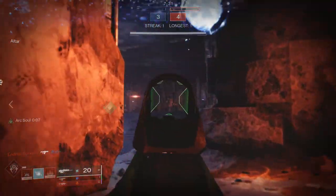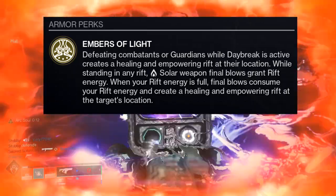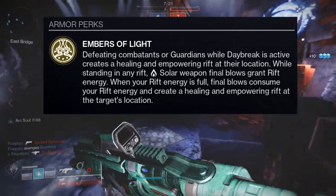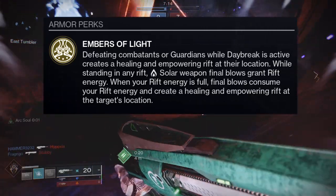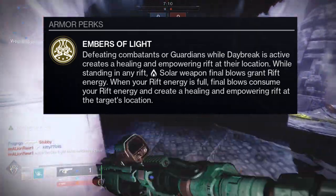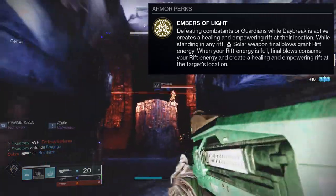Promethean Spur is pretty interesting. The perk itself is called Embers of Light: defeating combatants or guardians while Daybreak is active creates a healing and empowering rift at their location. While standing in any rift, a solar weapon final blow grants rift energy. When your rift energy is full, final blows consume your rift energy and create a healing and empowering rift at the target's location.